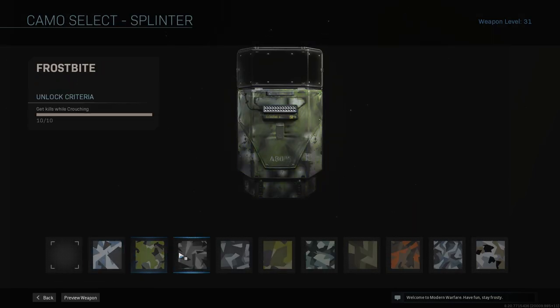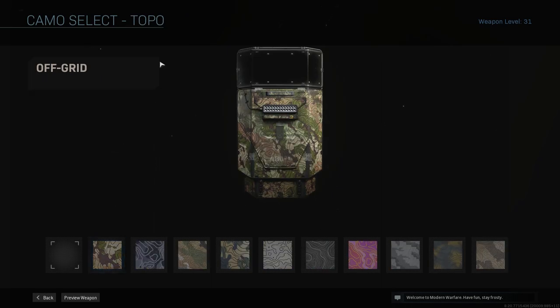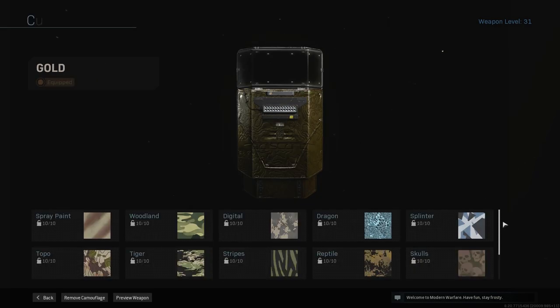Then for Splinter, these are to get kills while crouching — just hold crouch and get kills. And then for Topo, is to get two kills without dying. It used to be double kills, but now it's just get two kills without dying. Playing some kind of hardcore game mode where they have lower health and it's just one hit to kill them. Hardcore Shipment is an easy one to do right now — it's out right now, go ahead and do that and get these out of the way.